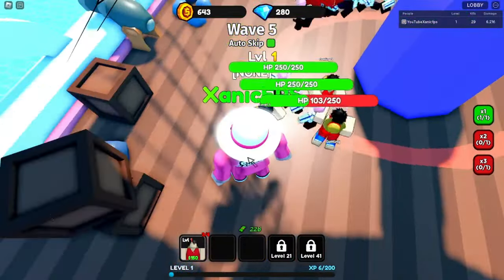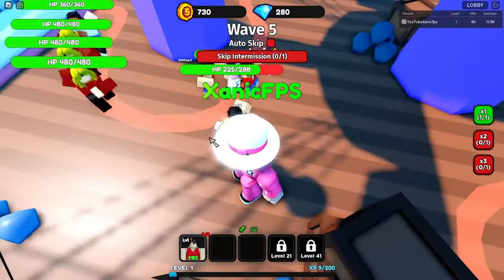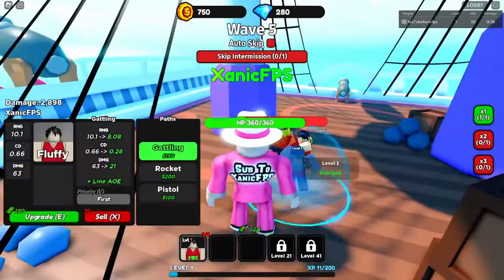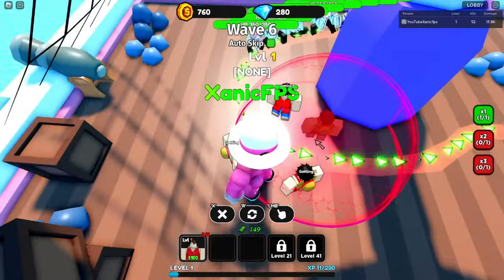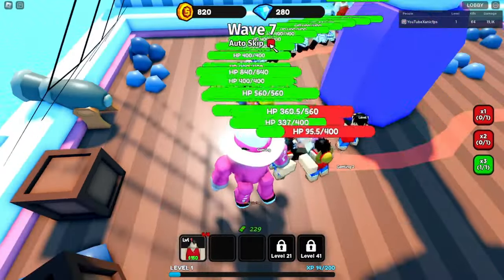The gatling punches so fast. I'll turn off model skip for a second - I'm actually kind of scared. They're slowly getting through but we're taking them down, which is pretty good. The gatlings are doing great damage. Their HP is getting pretty high too, so let's place another one in the back just in case. Let's auto skip waves and see what happens.